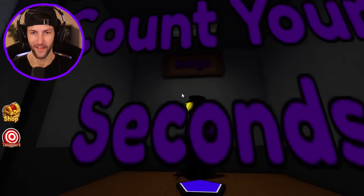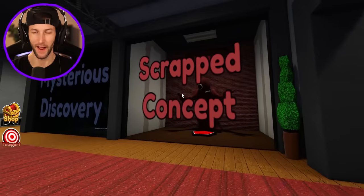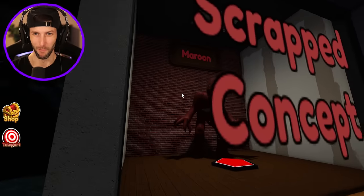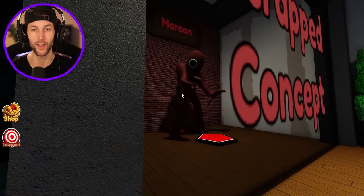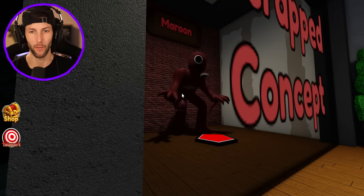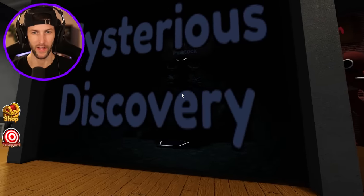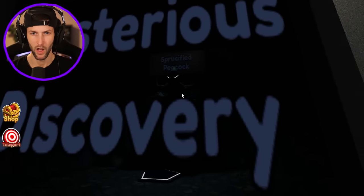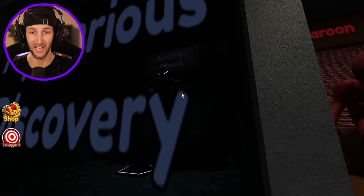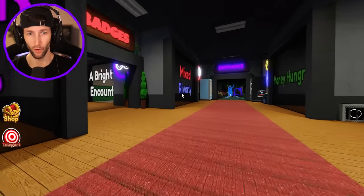Let's see what we got here. Indigo — the Count Your Seconds badge. He looks pretty evil. We're gonna have to unlock a lot of these. Maroon — we got a maroon character, kind of looks like a maroon blue, and he's got like a popped out eyeball and a mouth like right on his stomach. That is crazy. Sprucified Peacock? What the heck is that? That looks evil as well.